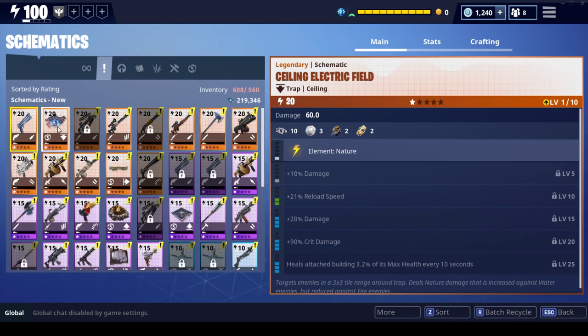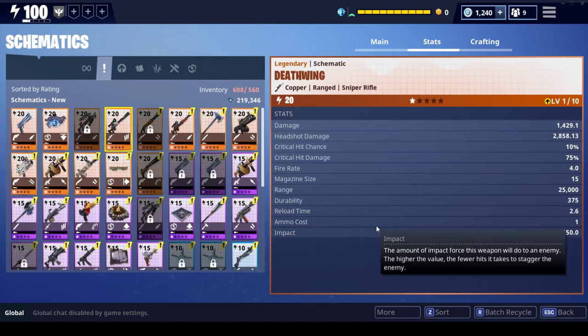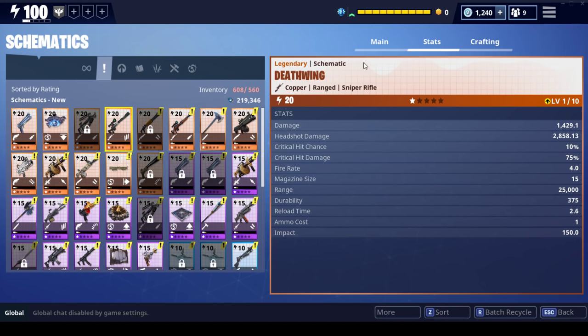The crossbow — I really did not enjoy this weapon as much as I thought I would. The targeting isn't bad if a husk is standing still or coming directly at you, but if they're walking diagonally, the quill goes much slower than a bullet, so you have to learn how to lead the target correctly. And since you're constantly switching back from the crossbow to a regular ranged weapon, to me it just wasn't worth it. The deathwing is a sniper rifle with a good rate of fire and good magazine size, but it's not doing that much damage — there are just better sniper rifles out there.